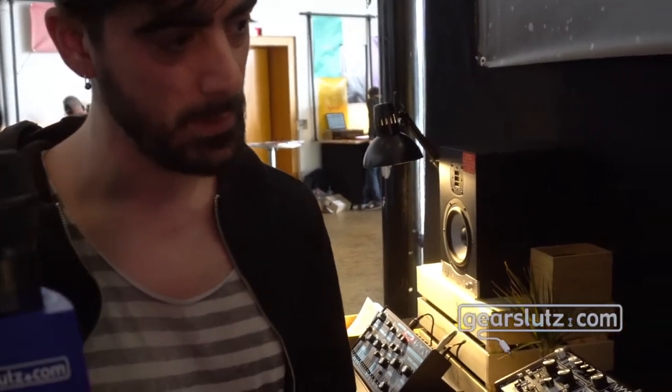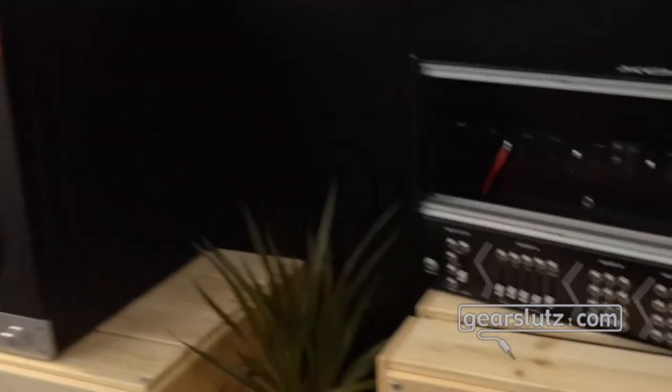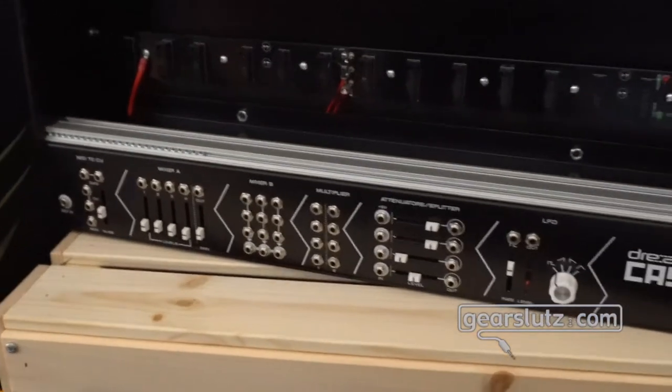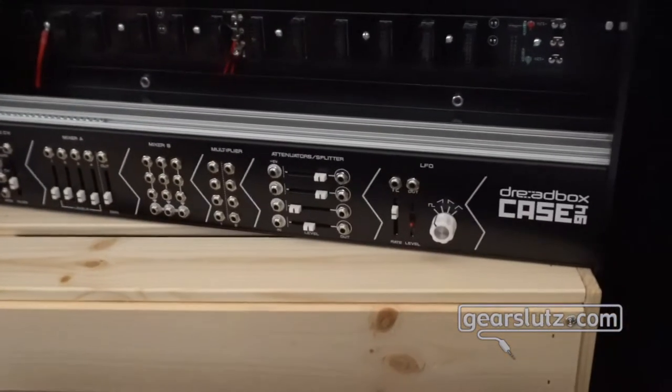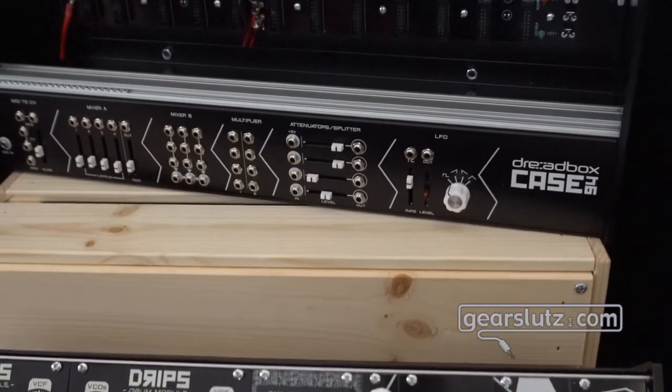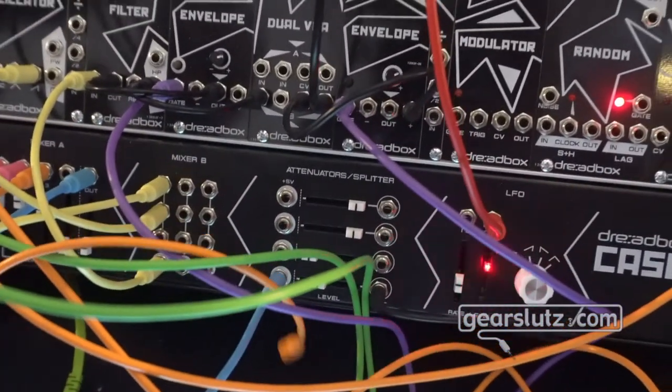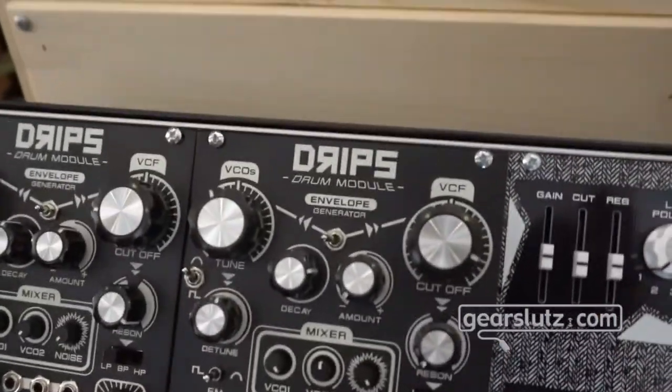And lastly, I see that you have a case now. Yeah, we also supply 84HP Eurorack cases, with a nice utility panel. Again, as with our old case, we placed some utilities in it like MIDI to CV, mixers, splitter, attenuators, LFOs and more. Thank you so much.